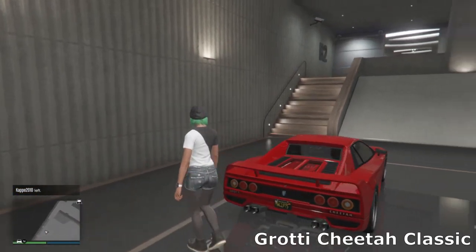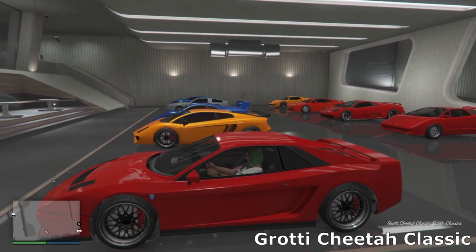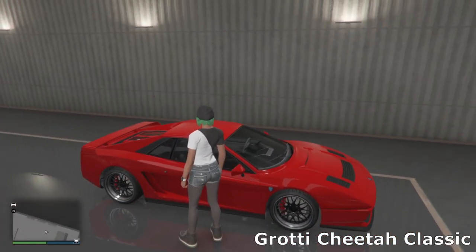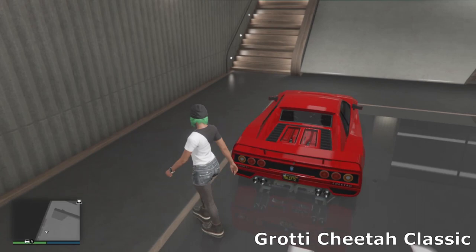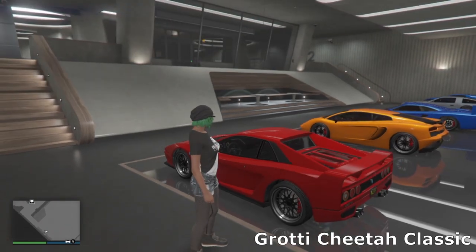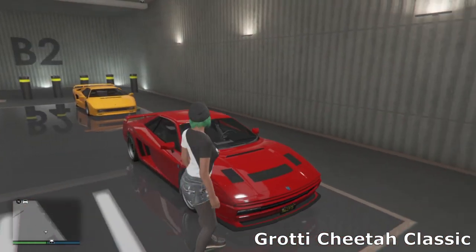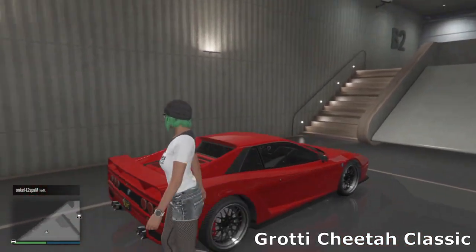Then we've got the final car — the Cheetah Classic. I almost forgot the name so I had to jump in real quick. This is one of the best performing sports classics in the game. If you do a lot of Sports Classic races, definitely get one of these — it might actually be the best in its class. It sounds incredible and looks incredible. I changed up the hood, went for Ferrari red, and just some simple sport wheels.